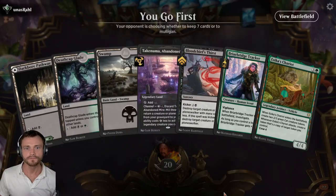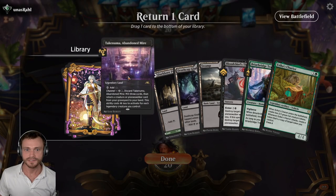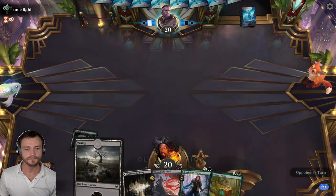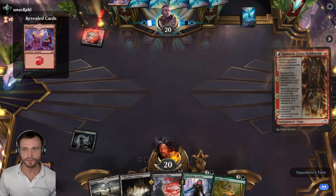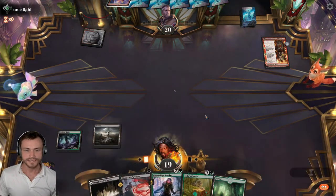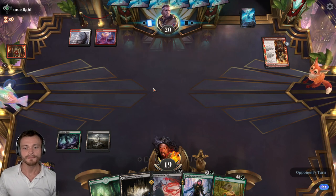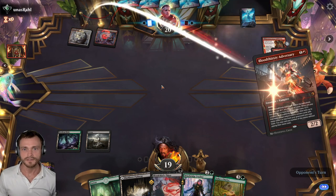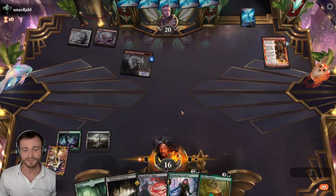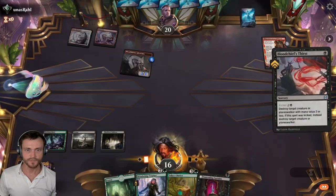That is a bad hand. That's a little better — I'll try off a third land. Maybe Takanuma, save it for later. Horus it is — let's see if we can stabilize quickly. Not a great start, no blockers. Blood Thirsty comes in as a 3/3. I think we use Blood Chief's Thirst this turn and we have the Curtain too — that feels good, makes it feel like less of a wasted turn.